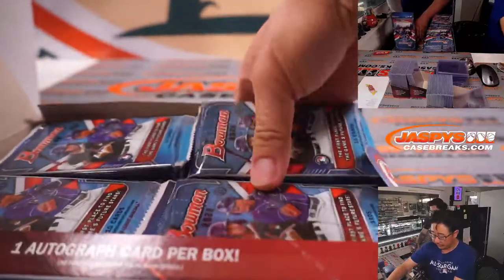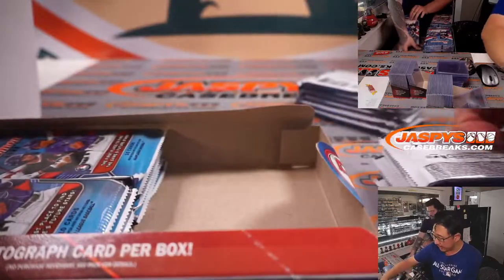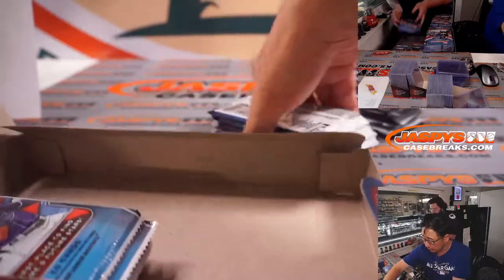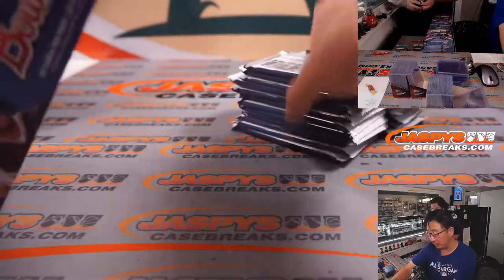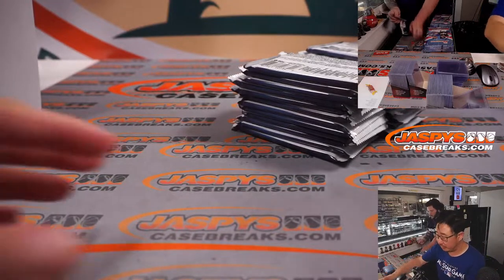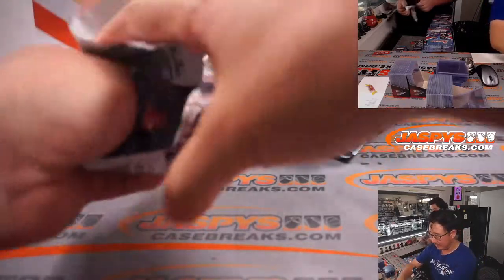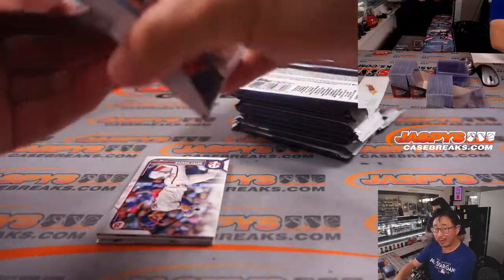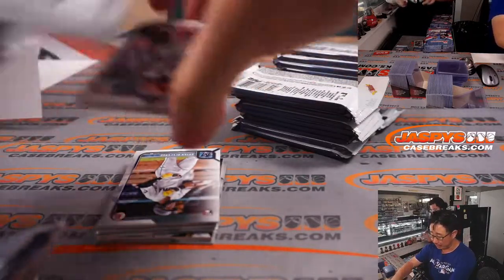We've got another filler, very similar to the one we did yesterday. We pulled the remaining teams out of a couple cases — one jumbo case and one hobby case — and turned it into a random team break, so you're going to get a team randomly. There's also a filler for that filler, so keep chipping away and that'll ultimately unlock another two cases of Bowman. The sooner we can knock those out, the better, especially while we have some help here at the shop to help pack stats.